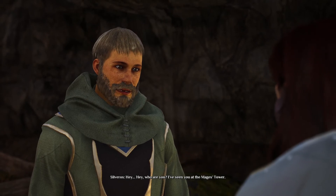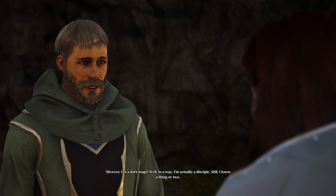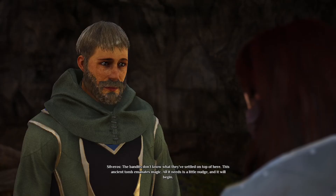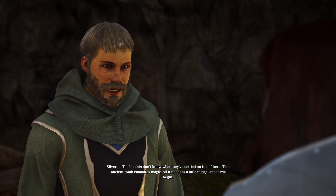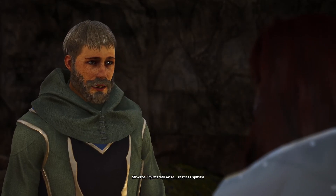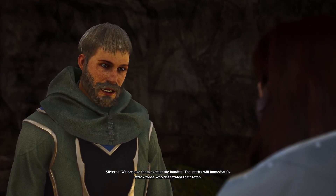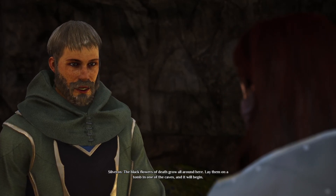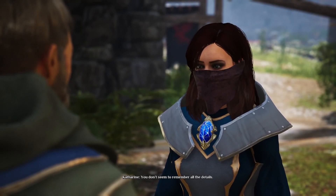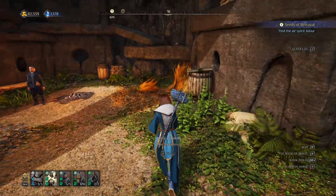'Hey — who are you? I've seen you at the mages tower.' 'Hush, young man. A disciple ought to know better. I'm a dark mage — well, in a way, I'm actually a disciple still. I know a thing or two.' 'The bandits don't know what they've settled on top of here. This ancient tomb emanates magic — all it needs is a little nudge. Spirits will arise, restless spirits. We can use them against the bandits. The spirits will immediately attack those who desecrated their tomb. Lay black flowers of death on a tomb in one of the caves and it will begin.'